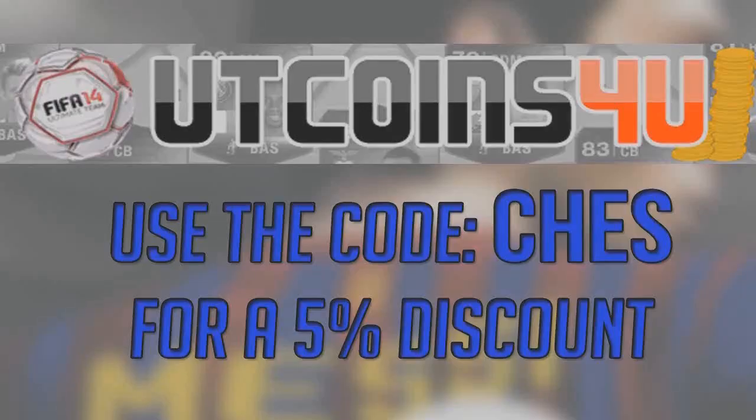For all your ultimate team coin needs, check out UTCoinsForYou.com — there will be a link in the description — and if you use the code CHEZ, you can get yourself a 5% discount.